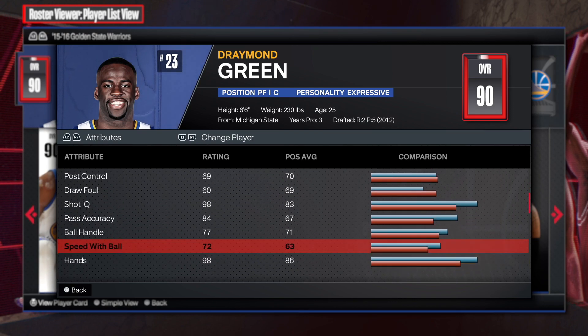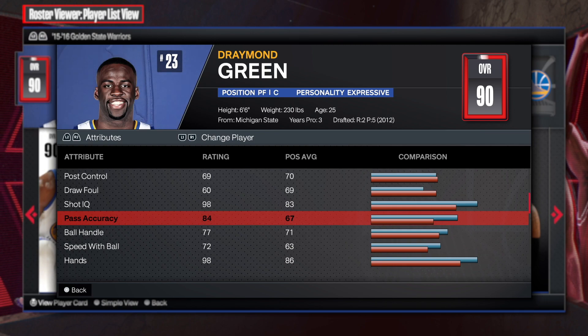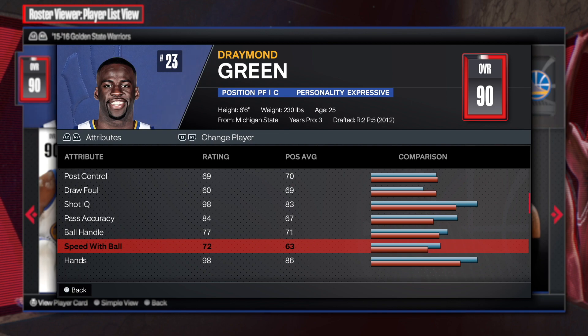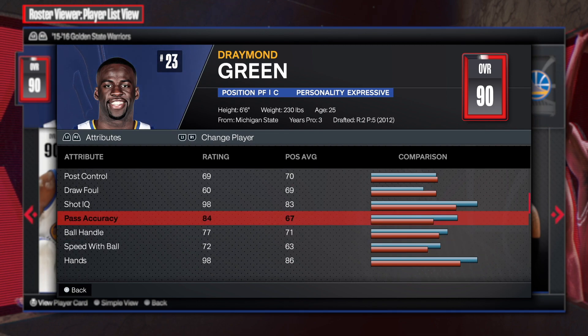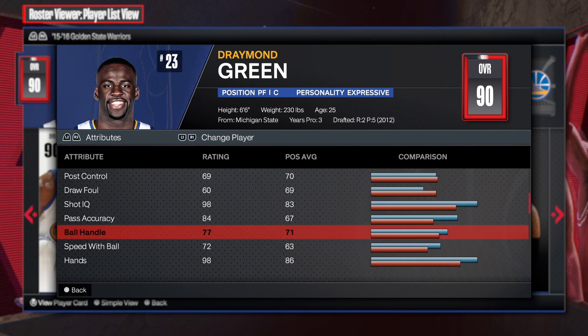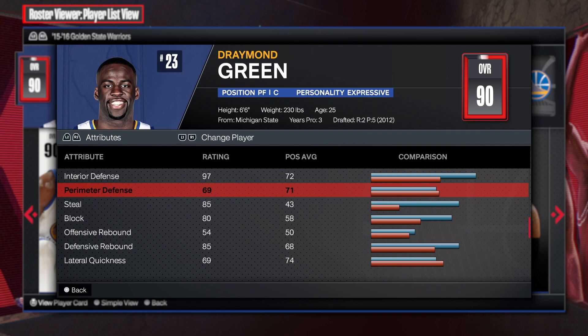We get some post control which is pretty good, and then an 84 pass accuracy — Draymond has always been a great passer. Ball handling is 77, speed with ball is 72. Having this pass accuracy is going to help you get those triple doubles because he's a good playmaker.